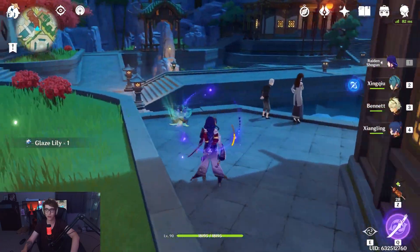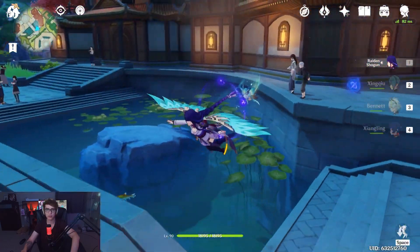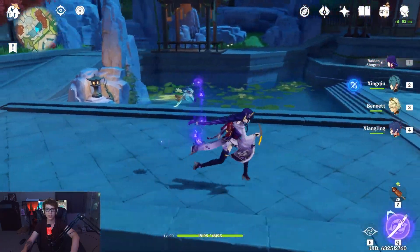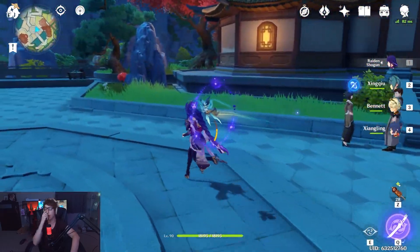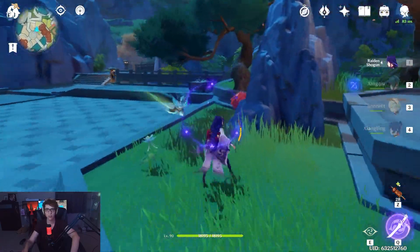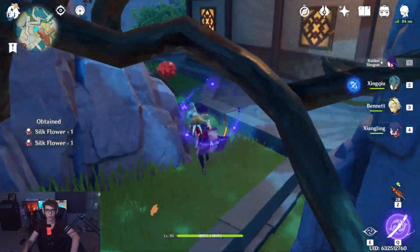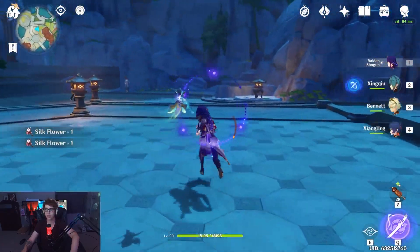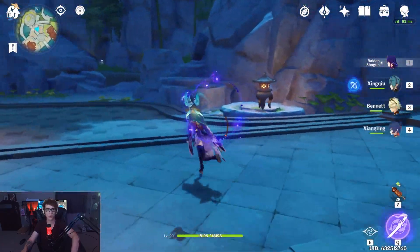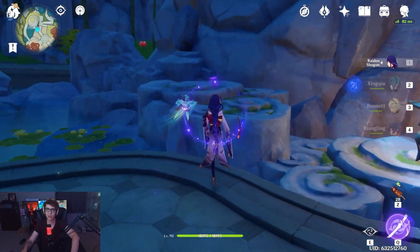Glazed lilies are a little necessary, as well as the silk flower, so it's not the worst idea. There's more glazed lilies over there. Then there's silk flowers here — they're just in pairs of two, which are also in pairs of two. So not a bad farm. And then the last one is just over here — it's hiding behind the rock.